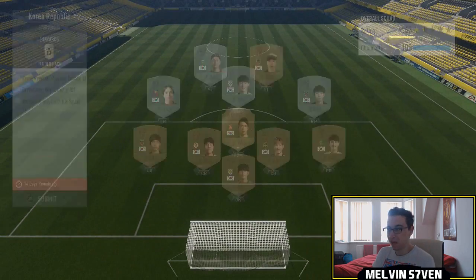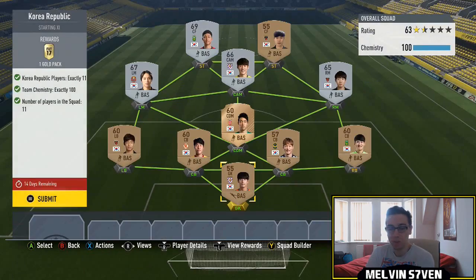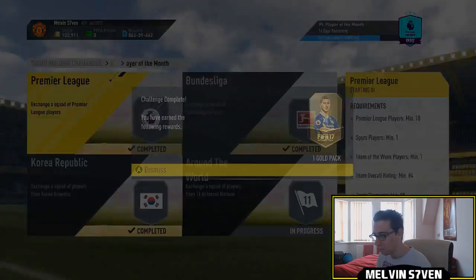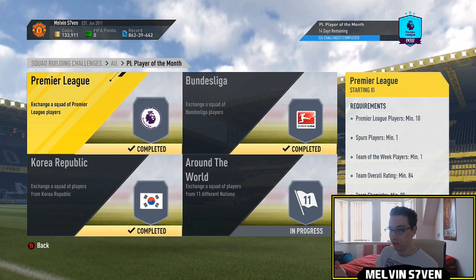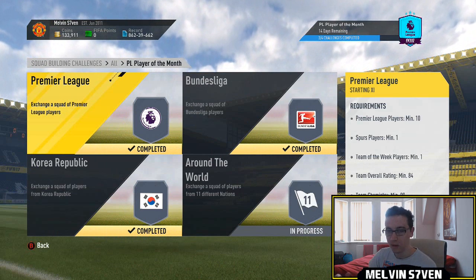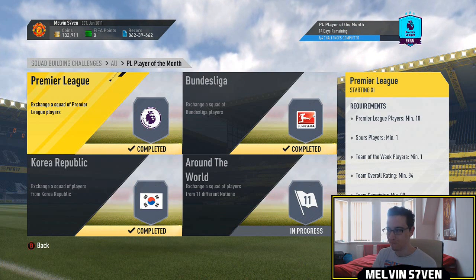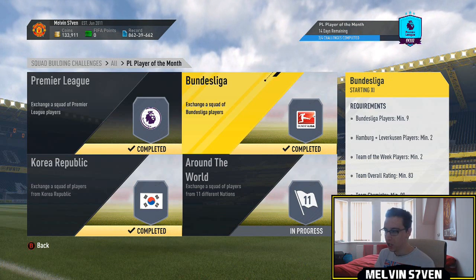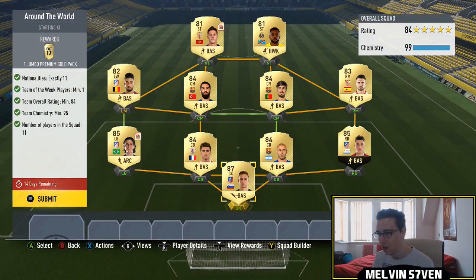This is the cheapest one I think they've ever done for any Player of the Month individual squad. A full Korean team — doesn't matter who they are, just literally use any Koreans. It can be bronze, silver, gold, any rating, doesn't matter. Just make sure it's got 100 chemistry. Because they're all from the same league most of the time, if you're using the lower-rated ones, even if you don't have players that are packed, they're bought — you can still get away with having a couple of players not in position and still get 100 chemistry, like I did.